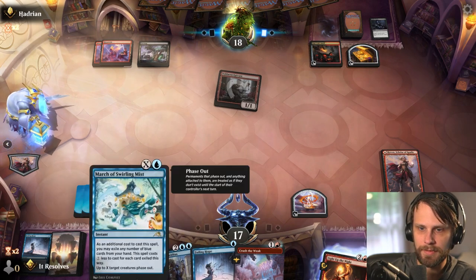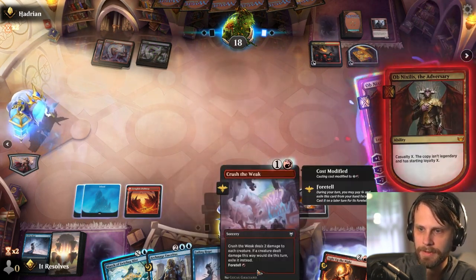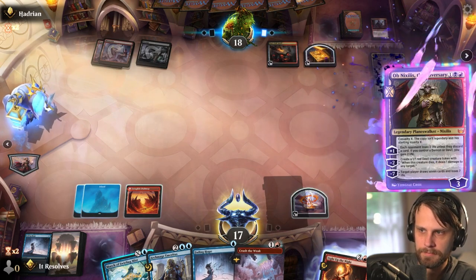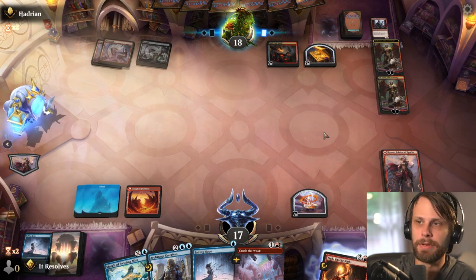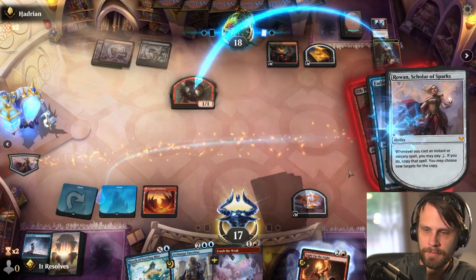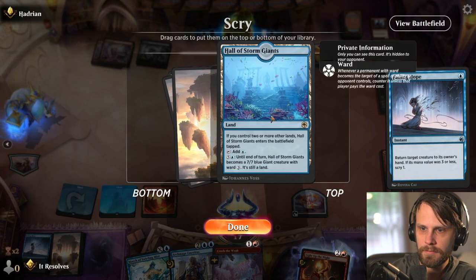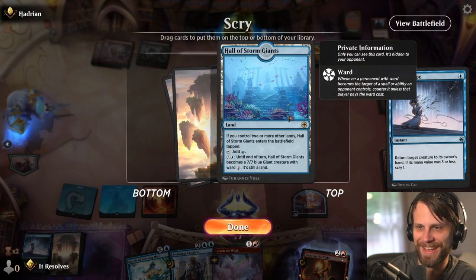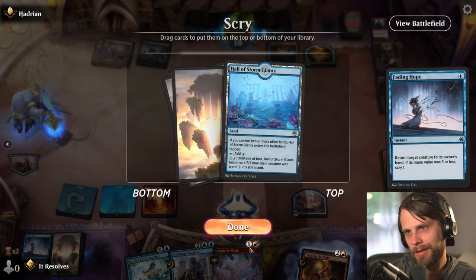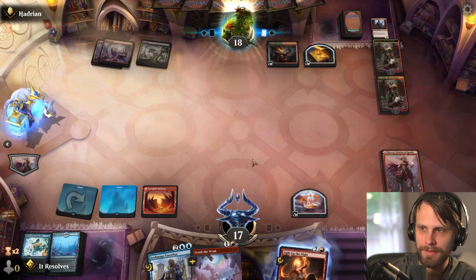Our emblem is up. They attack Rowan — I think I let this happen, it's one damage. We always have the Swirling Mist though it's only creatures. They do deal with planeswalkers? It does not. Well, obviously this is terrible but there's the red devil. Let's go ahead and do this. We'll decline. That's such a heartbreaking card — on one hand it is a land. Do we take it because it's a land? I think we have to — that's really not good though. Do we discard a card? I think we do and I think it's the March.